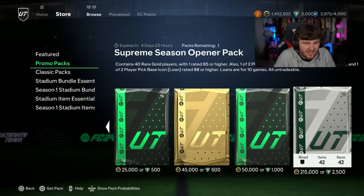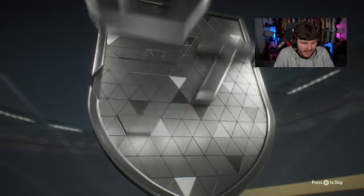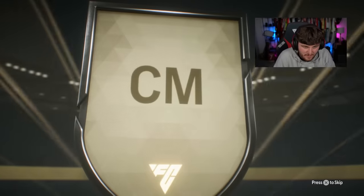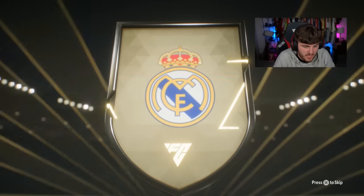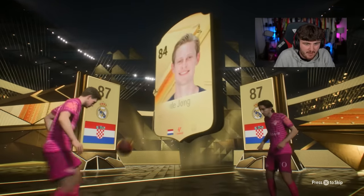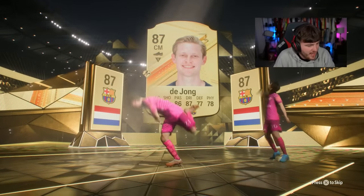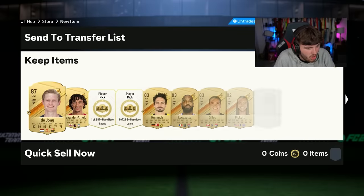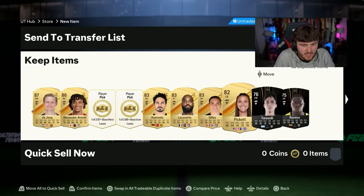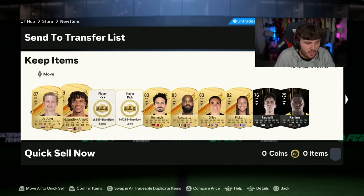EA also dropped a Supreme Season Opener Pack, which is 40 rare golds 185 or higher. It's not worth this - do not buy FC points to buy this. It's definitely not worth it; that is terrible value for money. But I'm going to open it for content anyway. We do get a double walkout - it is Modric and Frenkie de Jong. That looks so much like Kevin De Bruyne. We've got Trent in there as well. It wasn't worth two and a half thousand FC points.